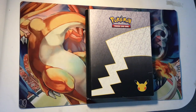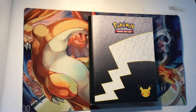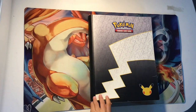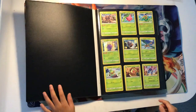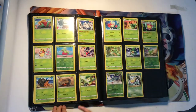Hi guys, today I'm going to be showing you my binder — it's a Celebrations binder. Let's get started. This is like the grass types jump-off holos here, other cards, and there's other grass types.